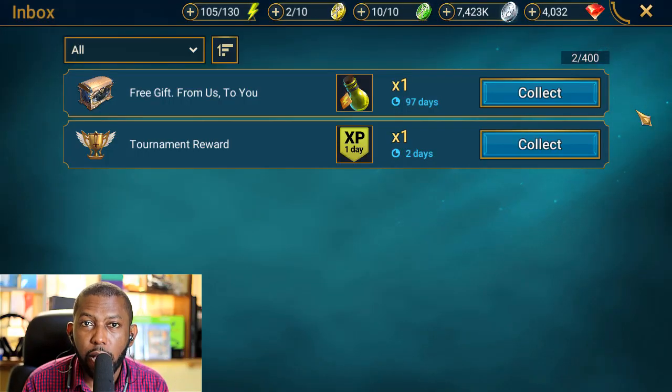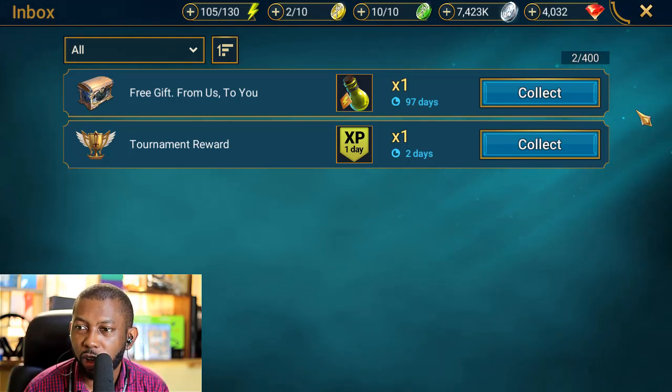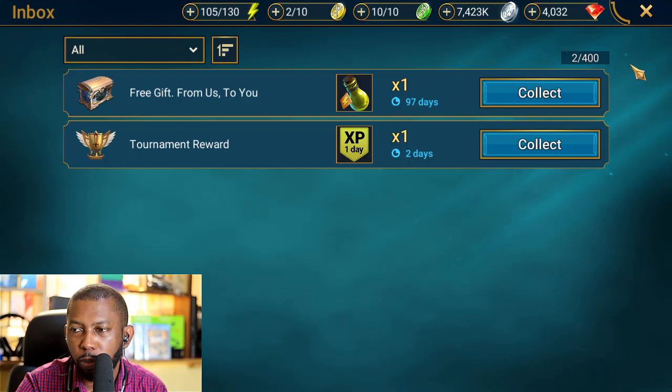That's literally how I felt this morning when I woke up to find my inbox looking all shiny and clean because I forgot last night — Sunday — to claim all those rewards that were about to expire. So how do you fix this problem?